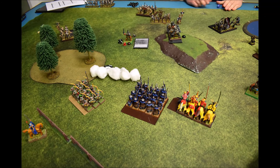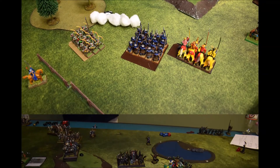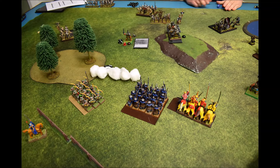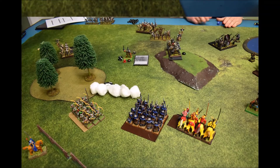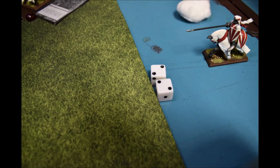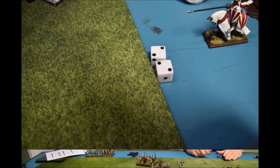Turn four: his revenant knights activate first, pivot and slam into the side of my ogres, killed one, did an extra wound, and pushed me back six. He wheeled around to my flank and on his second move he was in charge range — nothing surprising, just a clean wheel and charge.